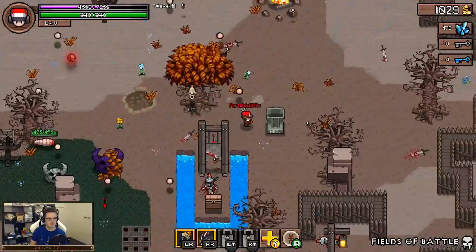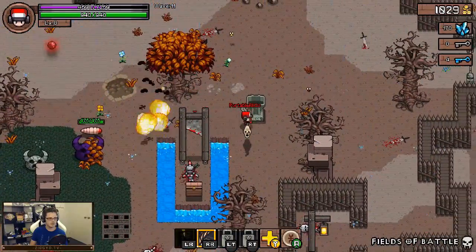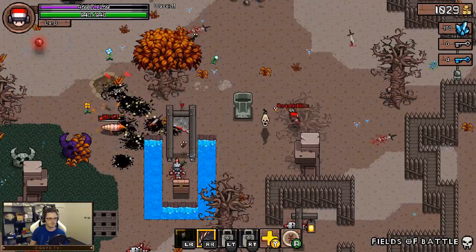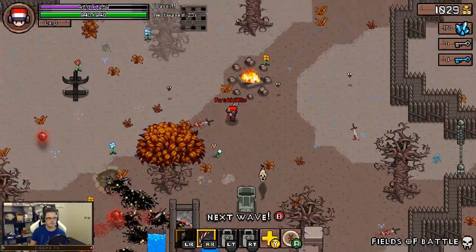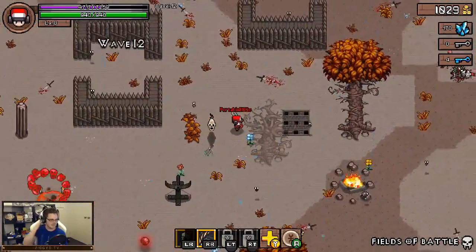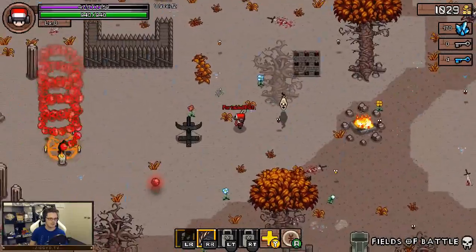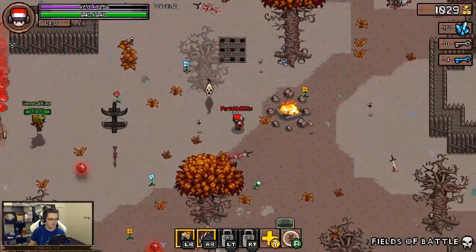Oh shit, unless I get killed by something like that. This thing's the worst. Come on, little maggot. There we go. Alright, this'll be the boss one here. I should put my face on money. Oh my god guys, I'm scared. Alright, let's put the Molotov Cocktail down. Hold on, let's back up so we know what it is.